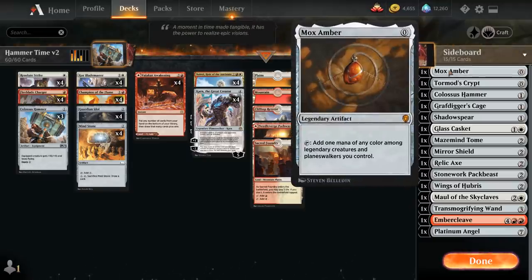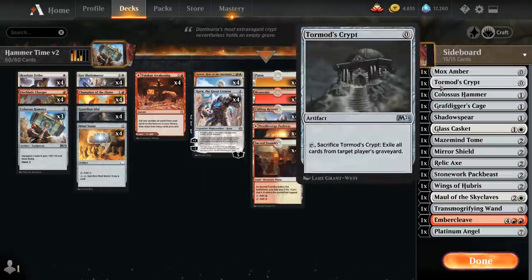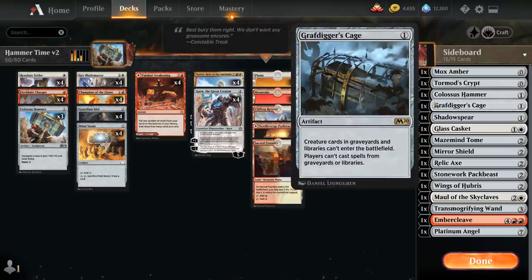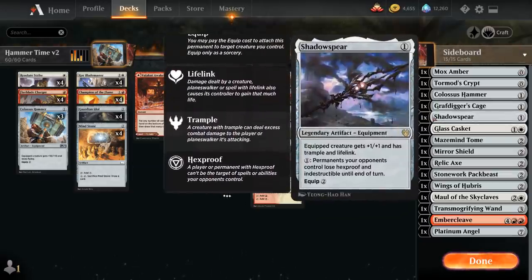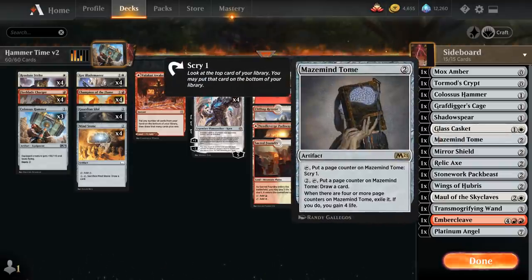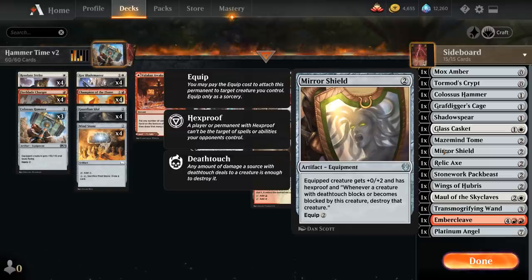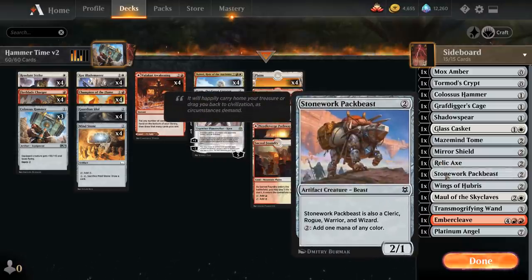Single copy of Mox Hammer — probably won't search it up very often as it only makes mana if we also have Nahiri in play. We've got Graveyard Hate with Tormod's Crypt and Grafdigger's Cage, our one copy of Colossus Hammer which is the most important card in the sideboard, Shadow Spear for Lifelink and Trample, Glass Casket as cheap creature interaction, Maze Mine Tome for grinding matchups, Mirror Shield for Hexproof to protect our creatures, Relic Axe as a cheap equipment to boost warriors, and Stonework Pack Beast — an artifact creature that also counts as a warrior, perfect when we have Resolute Strike and Colossus Hammer but no warrior to target.